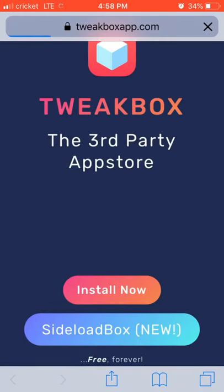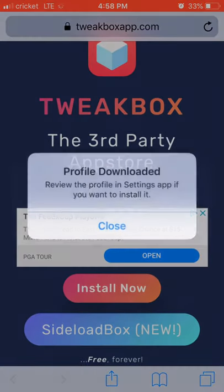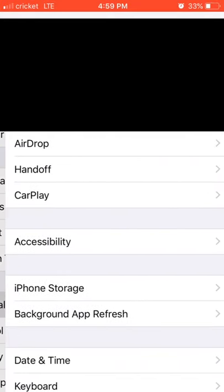First, go to Safari and type in tweakboxapp.com. After typing tweakboxapp.com, press install. Then press allow, press close. Now go to Settings, go to General.